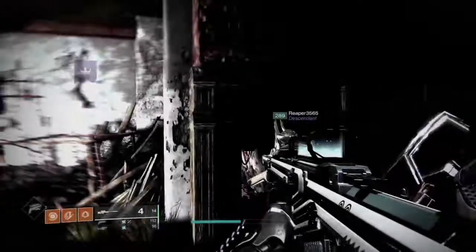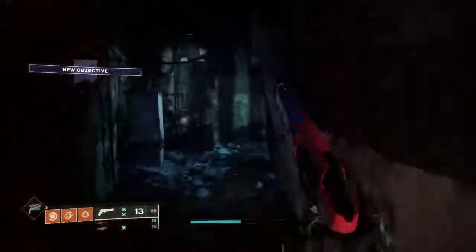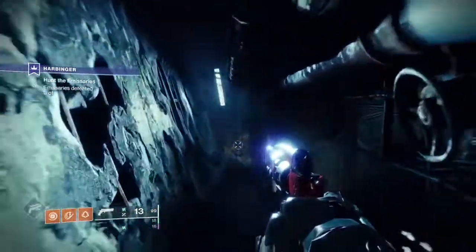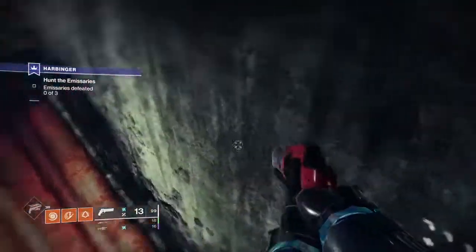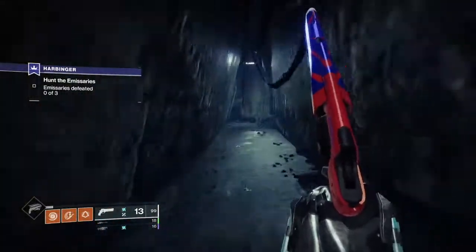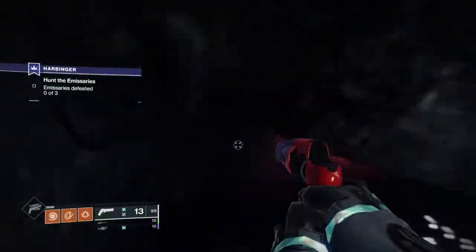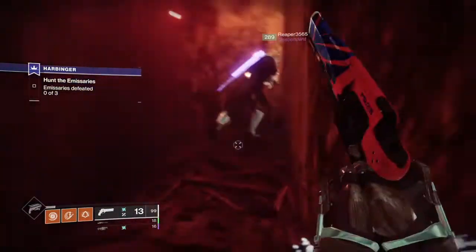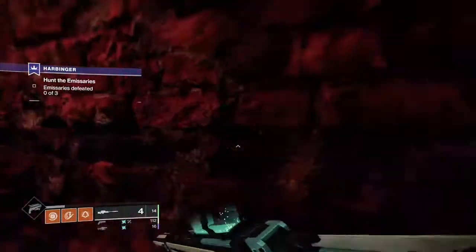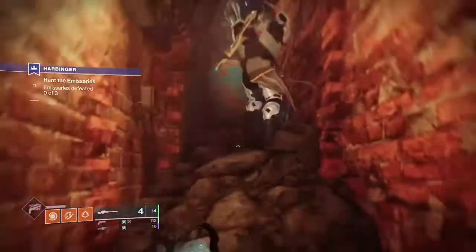Welcome back Guardians. I was not planning on doing another video this week as life has been very busy. However, with Tuesday's reset we finally got the Hawkmoon Random Rolls mission, the Zero Hour equivalent. This video will go over precisely what you need to do. I'll kick off with a note though: don't try this solo first time. Go in with a fireteam. It is a 1270 activity and ads can hurt you a lot. I went in solo and died 3-4 times towards the end and it took me 30 minutes to clear the final boss room, so please do it with a team.